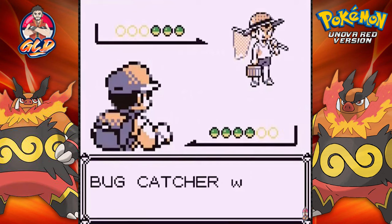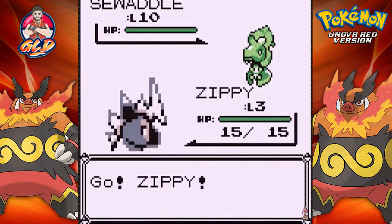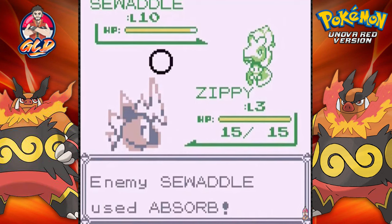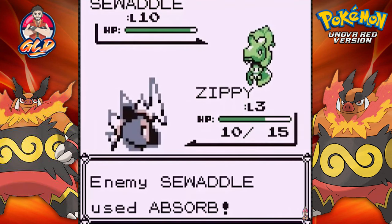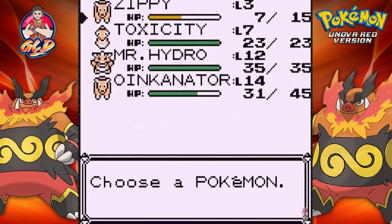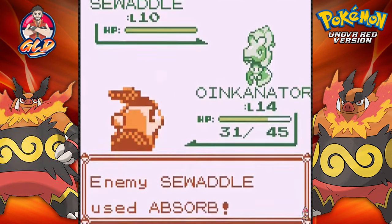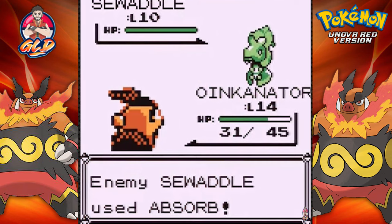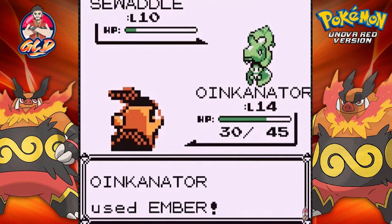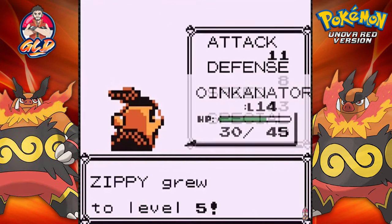Maybe evolved or something like that. He comes out with a Sawaddle at level 10. Zippy — the only move it has right now is Quick Attack, so there's not going to be a lot of HP taken. Sawaddle's Absorb Attack messes my Pokemon up, so let's switch to Oinkinator. Here comes Sawaddle's Absorb Attack again — let's use the Ember Attack. Yes! And Sawaddle is defeated. Feeling good, feeling great. Zippy grows to level 5 right there.